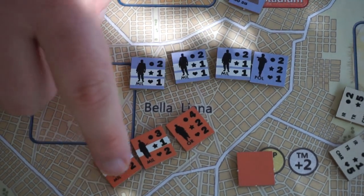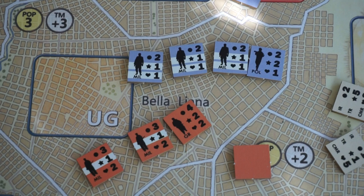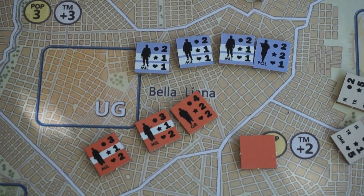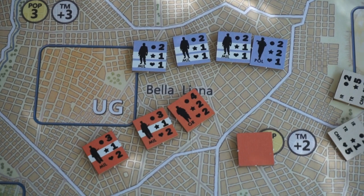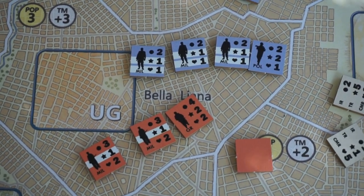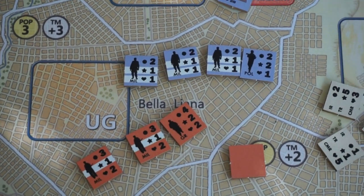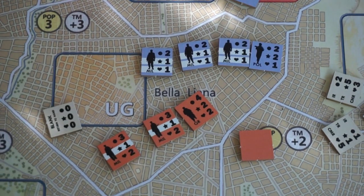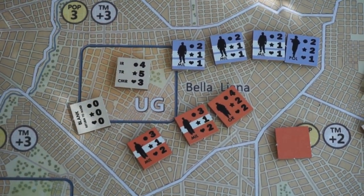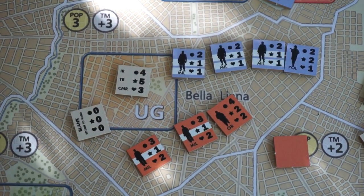The winner is going to take losses equal to the difference between the troop ratings on the chance chits that are played. So I don't want to pick the chit with the highest TR rating because the other side might play something low. Both sides have a blank chit with zero for all ratings. So if they played that and I played a high chit, I'm doing one hit on them, but the difference is five — I'm suffering five hits. I don't want that.